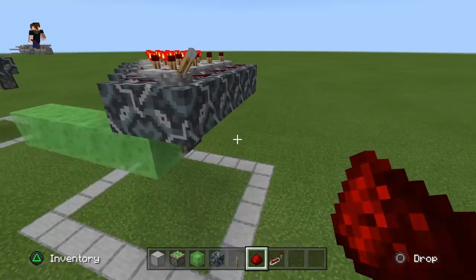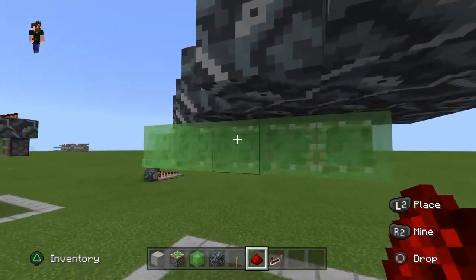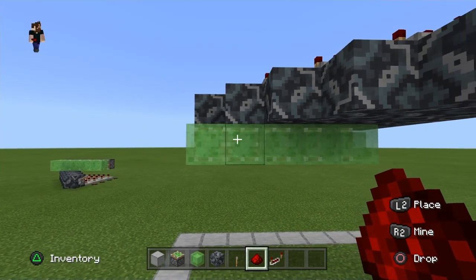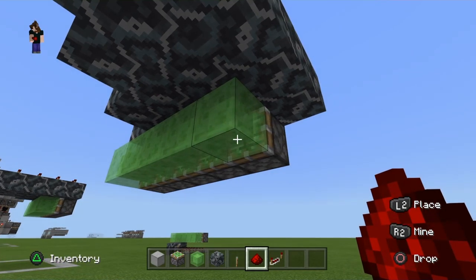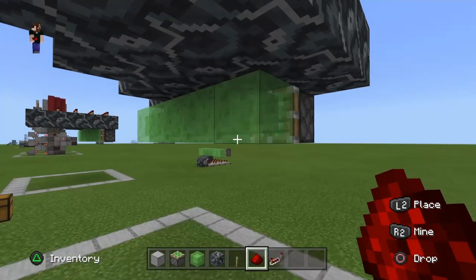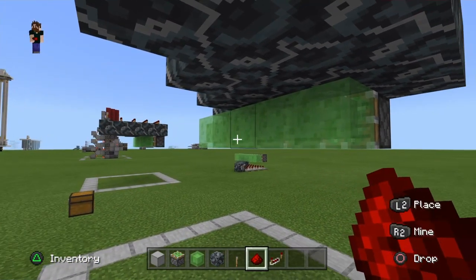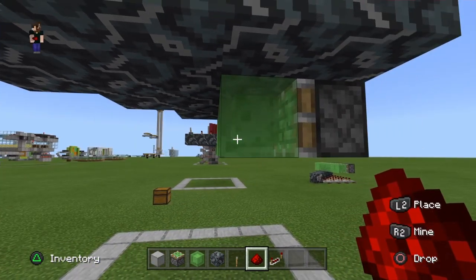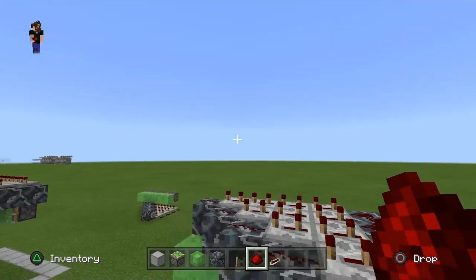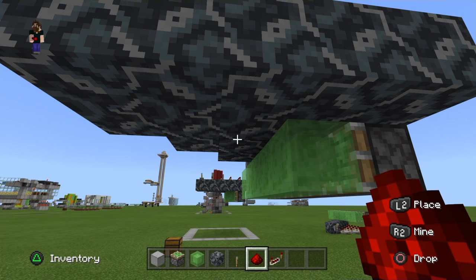Now, there are downsides to this model. Obviously, it's six blocks wide, and it's involving sticky blocks. Anything involving slime or honey — you can't put it up against any other blocks, or else they'll stick to those blocks. Unless, of course, it's the glazed terracotta or the obsidian. They can slide right past leaf blocks, but you can't power them by putting redstone on top of the leaf blocks. So there are downsides.